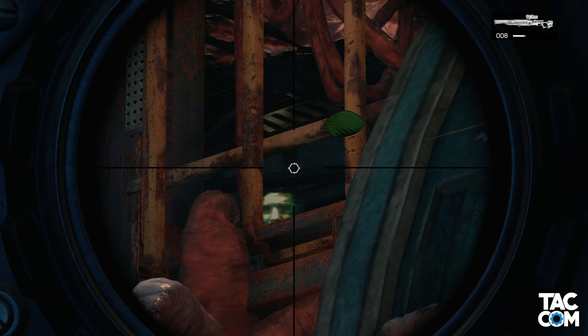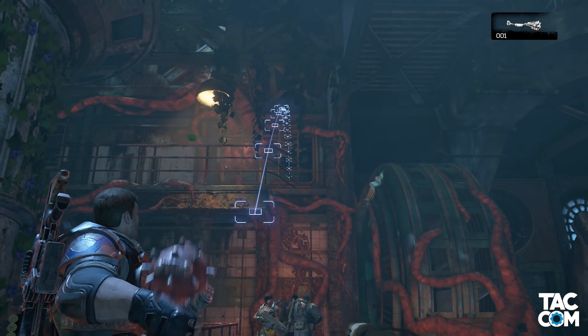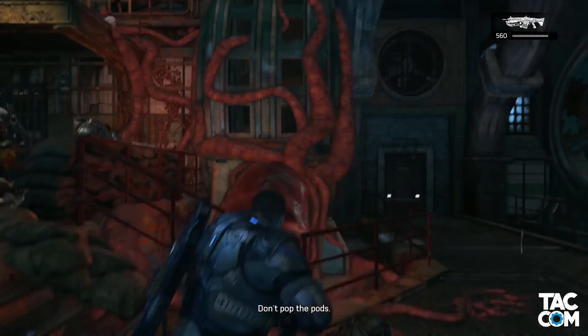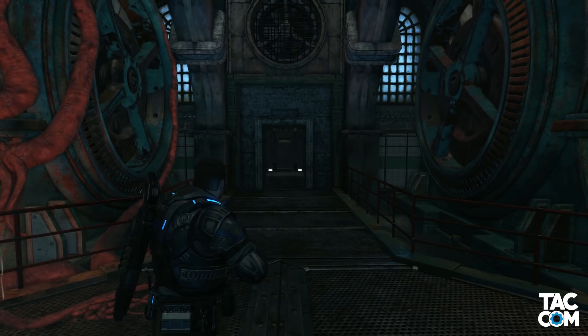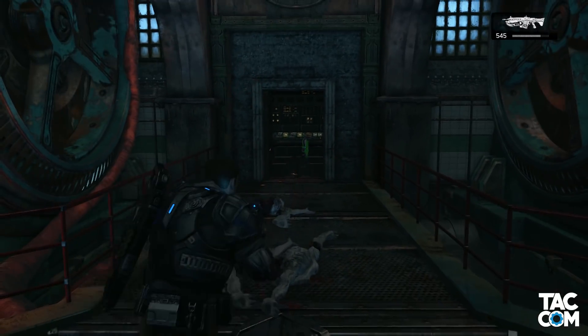But for the Easter Egg, you don't even really need to see him. So now that you've seen Niles, let's go ahead and activate this Easter Egg. First, you're going to want to pull out your frags. Toss a frag up here to the top right as I do — it's going to explode, destroy a pod, and you'll hear some Juvie screams. While those screams are happening, you're going to want to walk over to this door here. The Juvies are going to bust out. Now you just need to run through the door — if you're not fast enough, you're going to get locked out, so be quick.